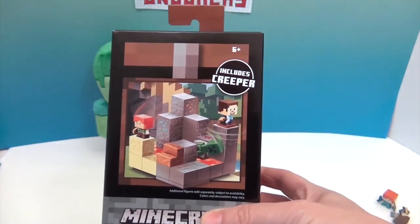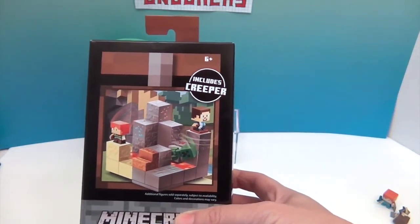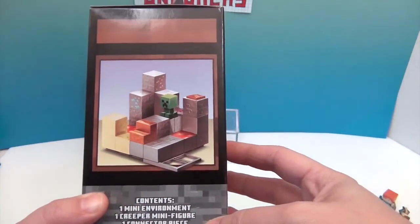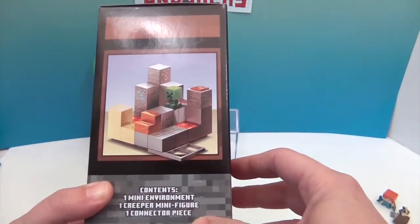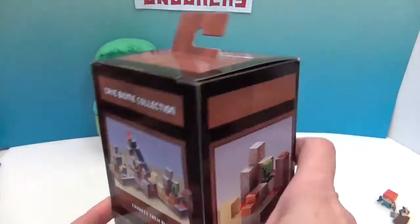Some of them also come in packages, like three or four packs — maybe five packs. You get one mini environment, one creeper minifigure, and one connector piece so that you can connect all of these cave biome collections together.